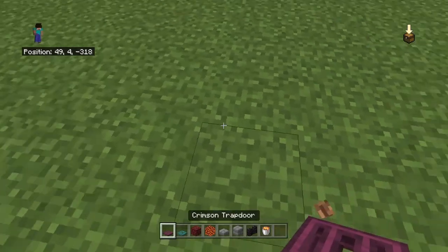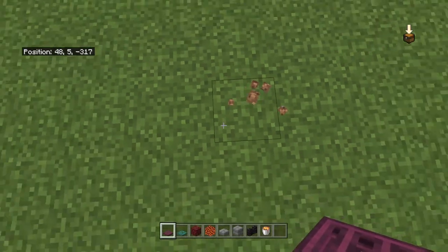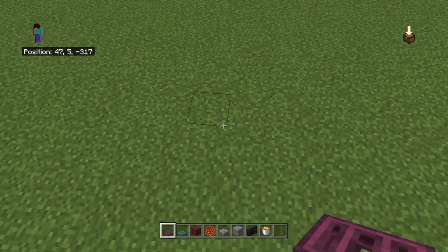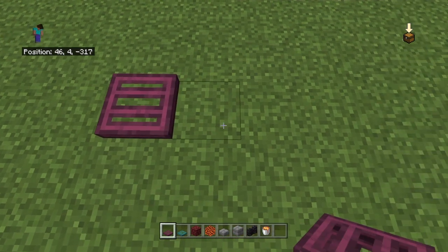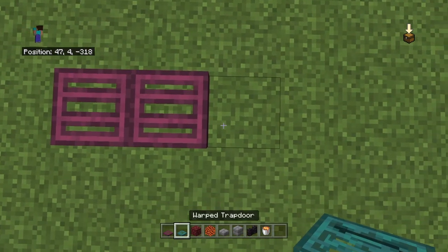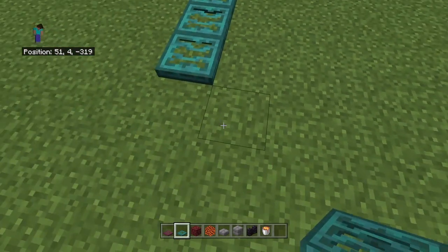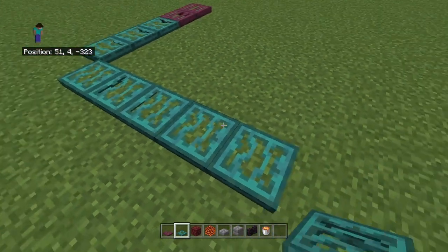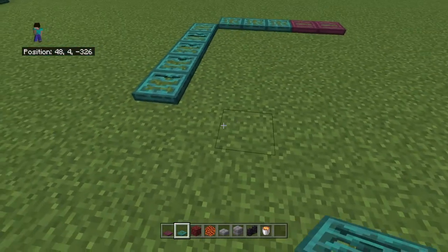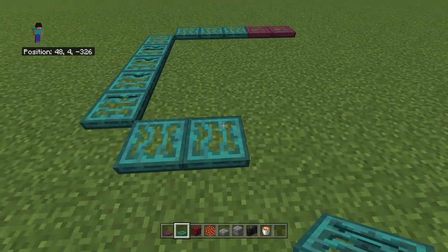To start off it's going to be five by five. Put two trapdoors that are crimson — one, two — then three warped ones — one, two, three — then on the other side put one, two, three, four, five warped, then on the back put one, two warped.